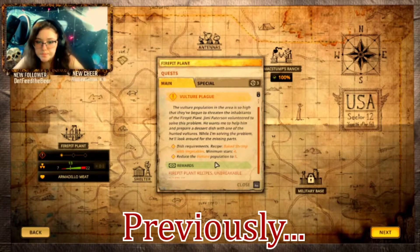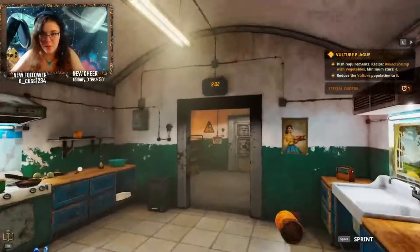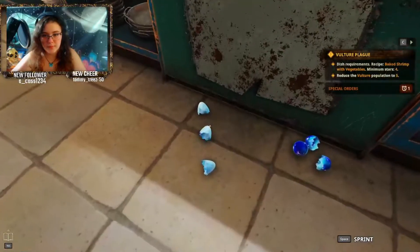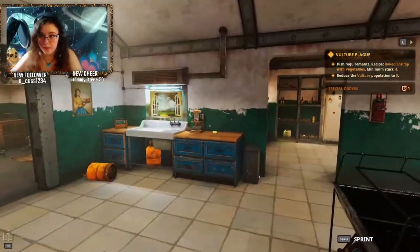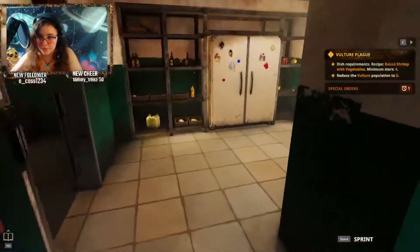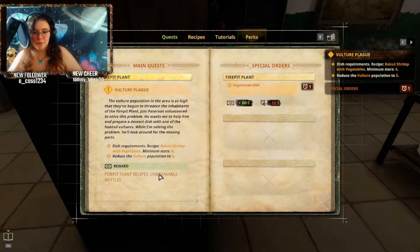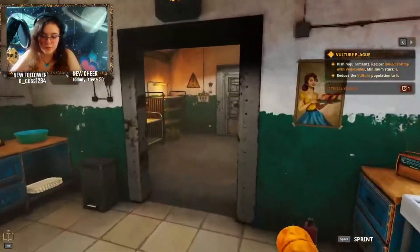Need baked shrimp with vegetables? Okay, it's time to go, baby! I forgot to pick up the eggs. Now I gotta make baked shrimp with vegetables. How do I make that? Wait a minute — and reduce the vulture population to five. Maybe we should go hunting first. Let's go shoot some vultures real quick.